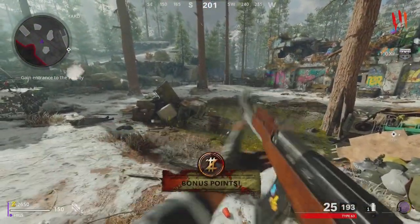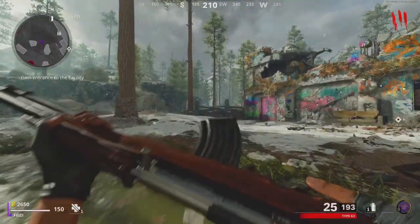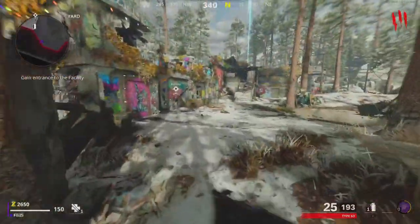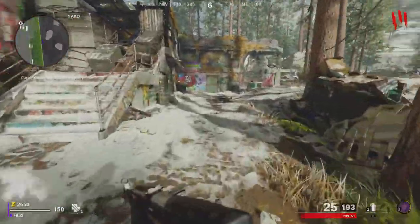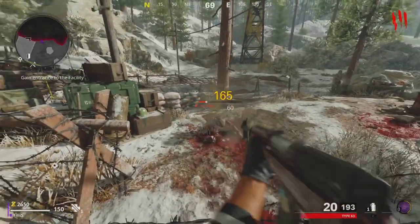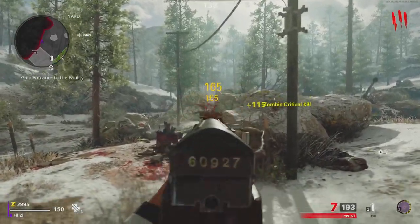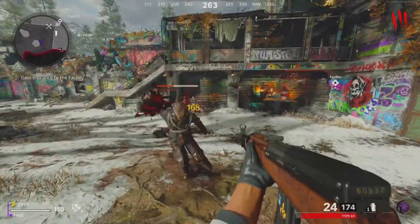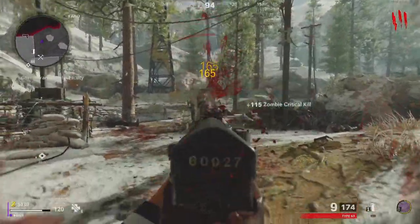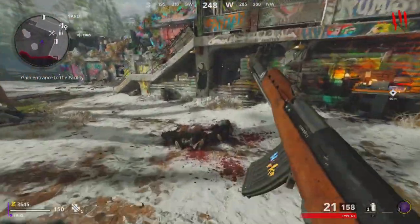I definitely recommend upgrading all of your skills — this will take some time. Exfilling is great; the rounds I recommend exfilling at are around 16, 21, or maybe 26, since the weapons do become more difficult to get kills with later. If you exfil you get a lot of Ethereum crystals which help with leveling up your weapons. If you're concentrating on a certain weapon class — for example pistols — I definitely recommend leveling up that weapon class skill fully, because you do get bonuses like more damage, more critical hits, and stuff like that.